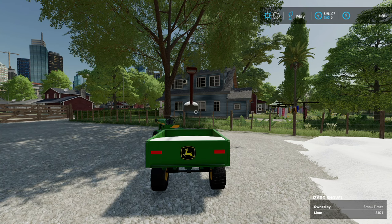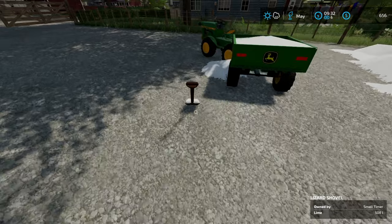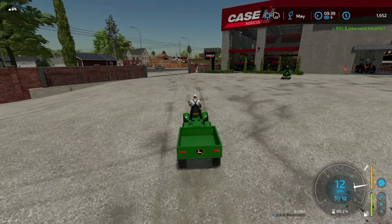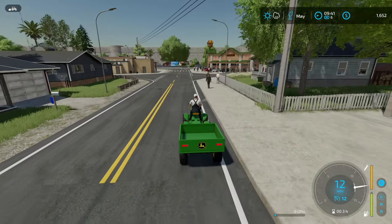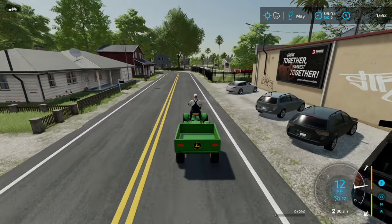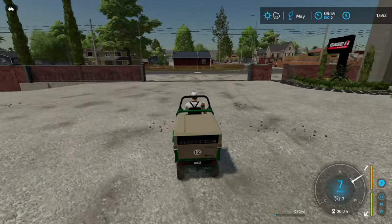I'll just sell one more trailer load - that'll give us some operating cash for a couple days. Another full trailer load - $995. Another $1,600. That gives us operating cash for a day or two, which will give us time to get some more strawberries and eggs in. It's a lively little town - lots going on, lots of little bakeries. It's a nice little town. Time to go try out our brand new little mower.